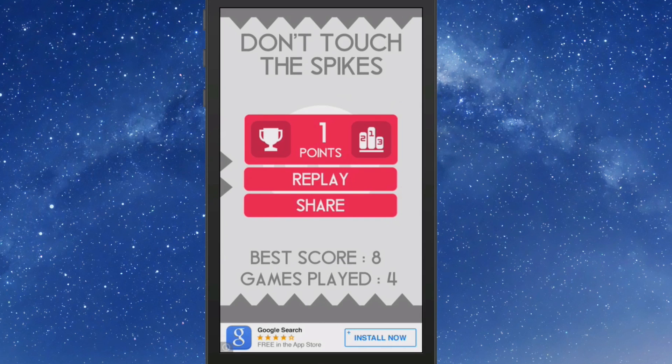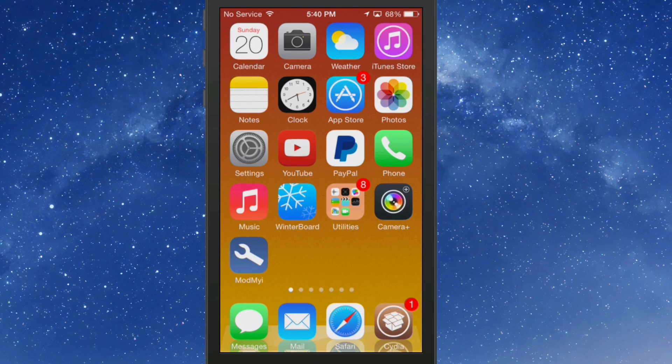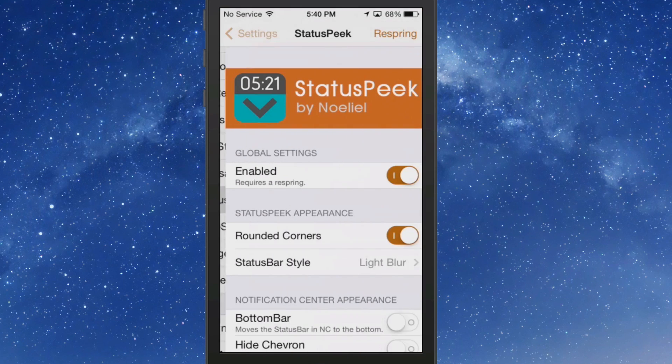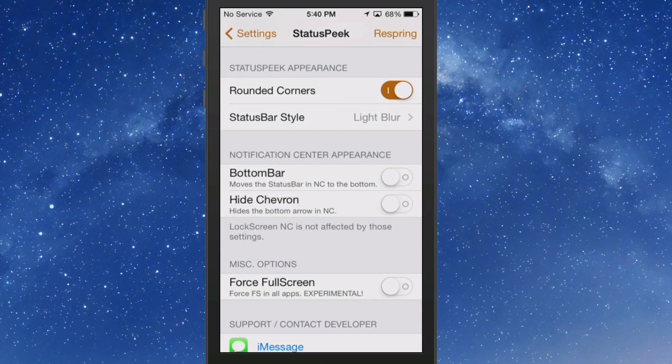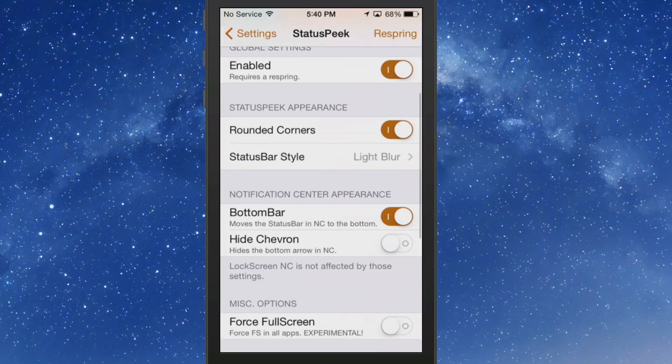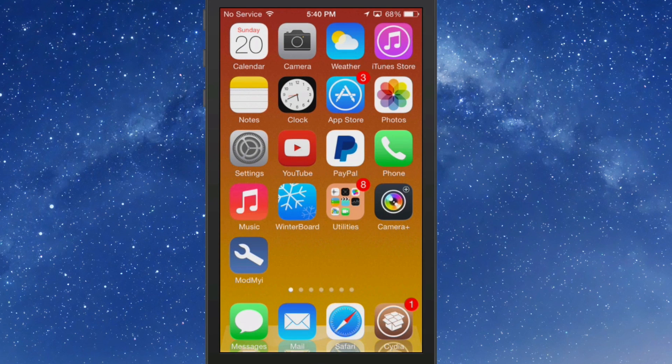It's called Status Peek and there are a few settings you can change — mainly styling issues. You can round the corners and change the blur from light to dark to solid black. You can also move the bar to the bottom of the screen, which does require a respring. You can get Status Peek for 99 cents in Big Boss.